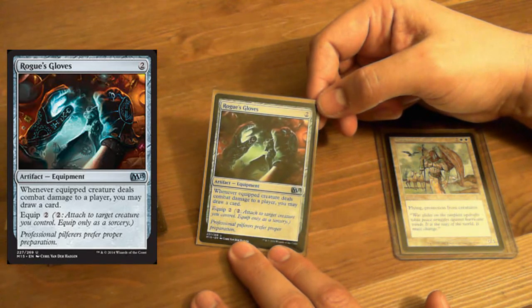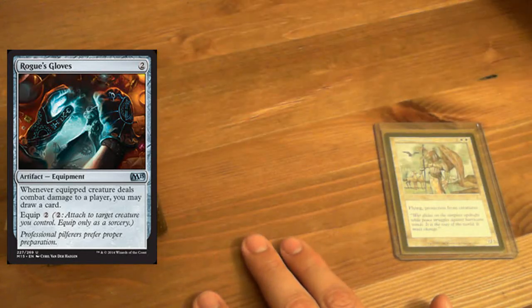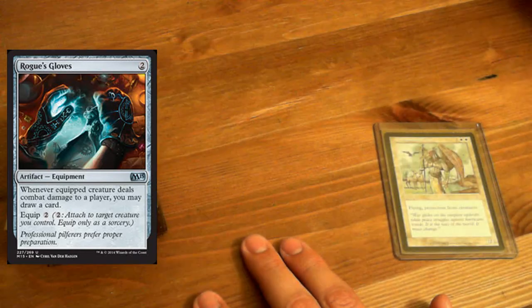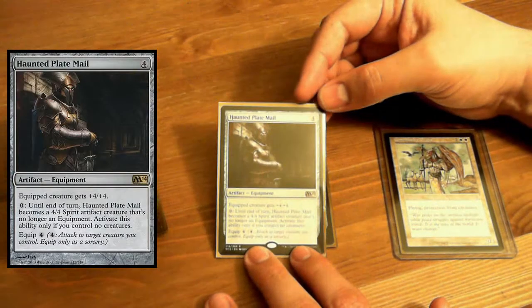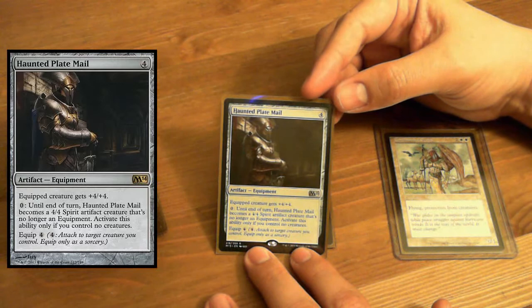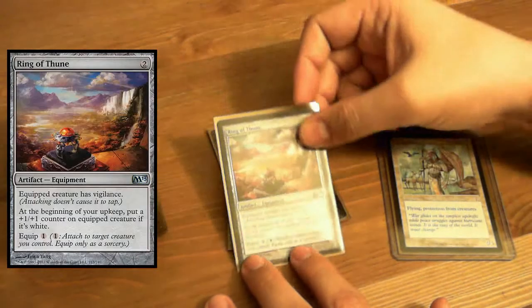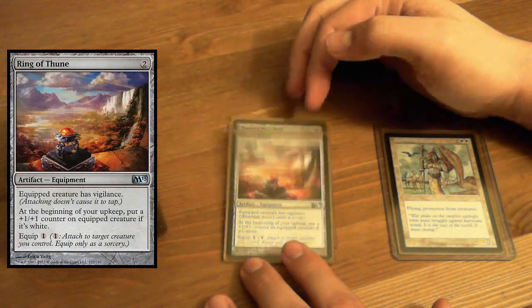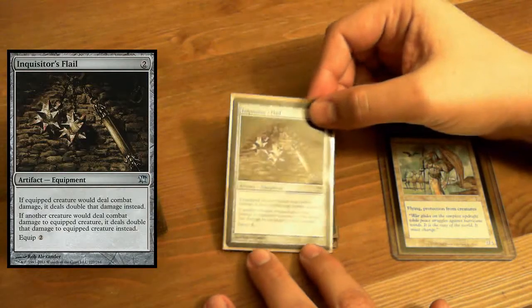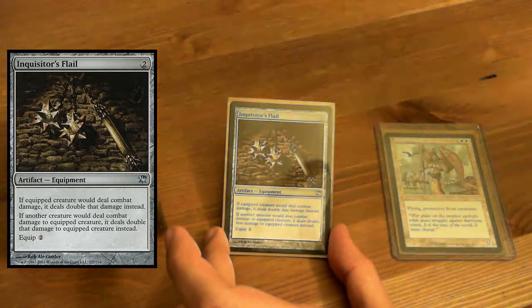Rogue's Gloves — when the equipped creature does combat damage, you can draw a card. That's pretty nice, especially on her. Haunted Plate Mail — equipment that can turn into a 4/4 Spirit. Ring of Thune — put +1/+1 counters on a white creature. Inquisitor's Flail — if an equipped creature would deal combat damage, it deals double that damage instead.